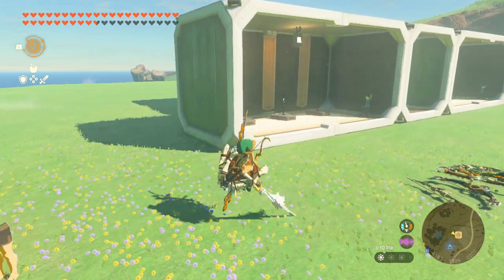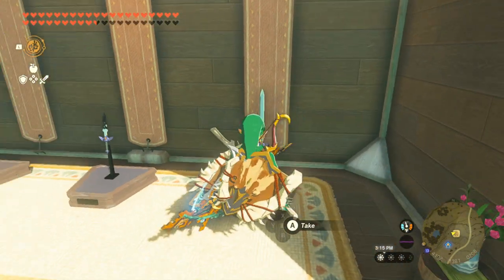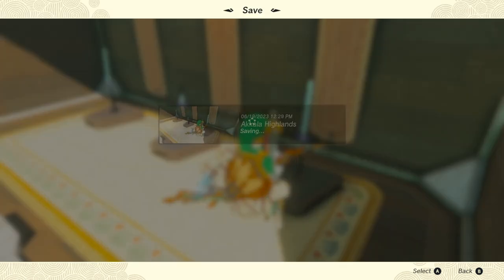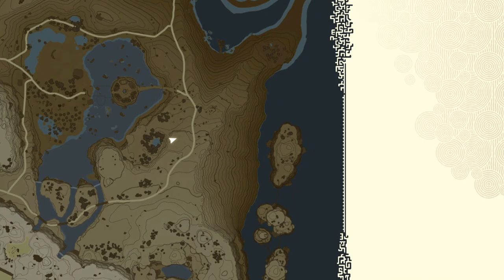Now you want to walk over to your weapon display and place your weapon there. It will actually place the Master Sword, and now we can save and load the game. When loading, the game will see that you have somehow lost the Master Sword from your inventory and it will place a new one there, but you also get to keep the modified Master Sword on your weapon stand.